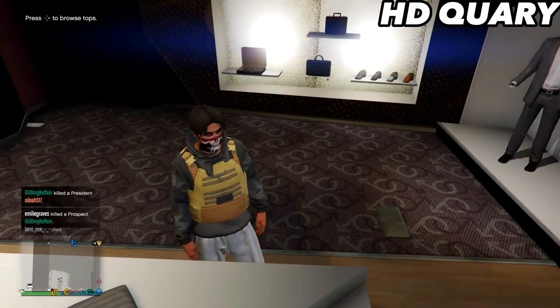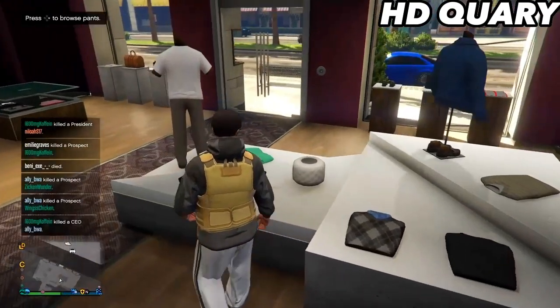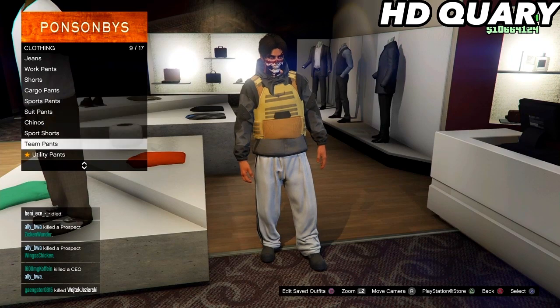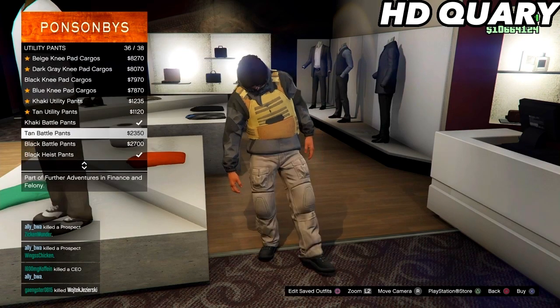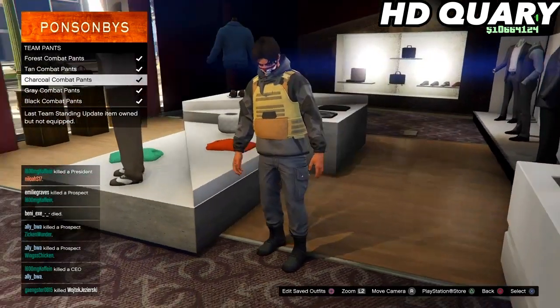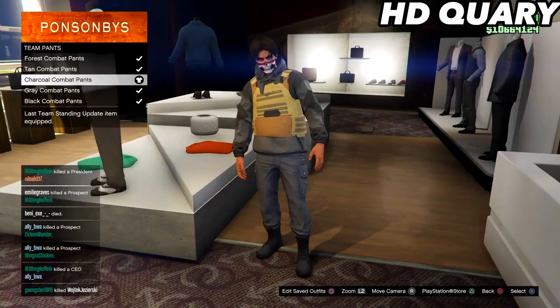Go to the pants section and equip the charcoal combat pants. Then go to utility vests.